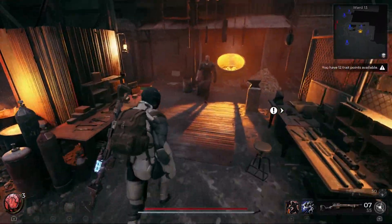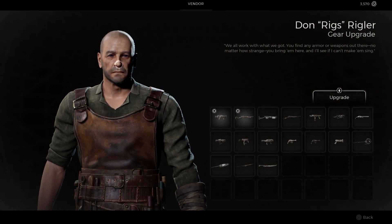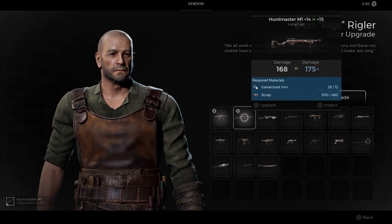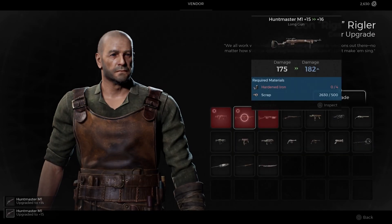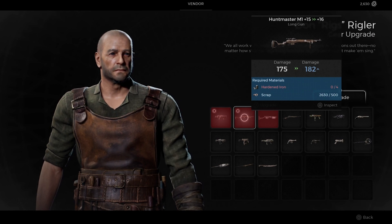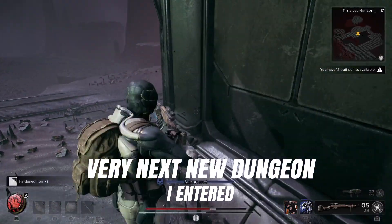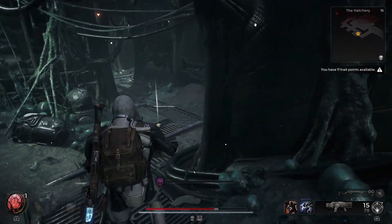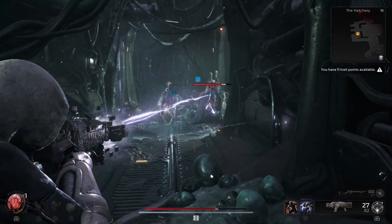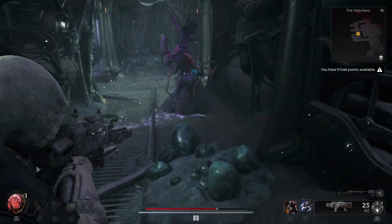The upgrade system in Remnant 2 is very peculiar, but a very fair one, because the game doesn't allow you to get stronger than you need to be. Every chance you get, you should go back to Ward 13 and upgrade some of your equipment, because every new dungeon you go into, the game reads your loadout and your highest rated upgraded weapon and then adjusts the drop rate accordingly. You are not gonna get the higher end materials until you need them, so if you haven't been upgrading your weapons, you could actually be locking yourself out of end game upgrades.